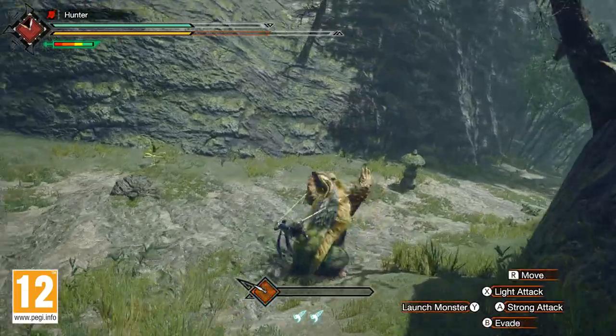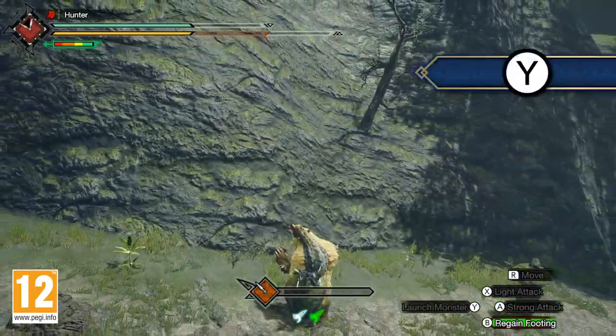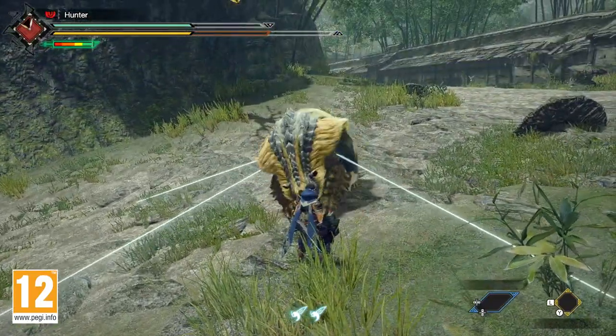If you're looking to deal some serious damage to the monster you're currently riding, you can press the Y button to launch it forward and dismount. This will topple the monster if it hits an obstacle or another monster.